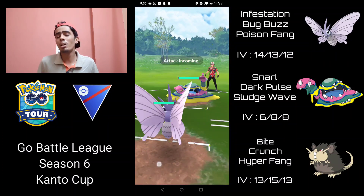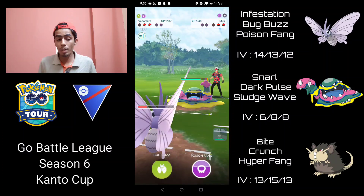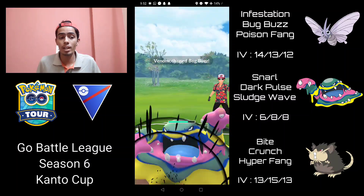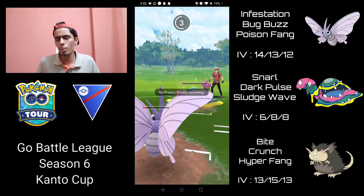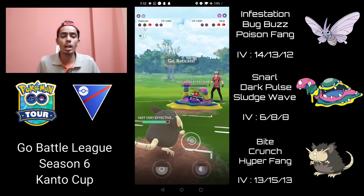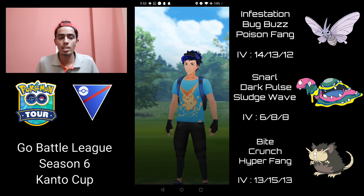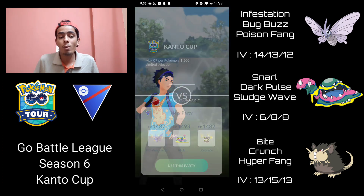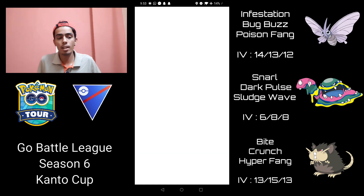They come in with their Alolan Muk — not sure why they didn't switch it in against mine — so I come in with Venomoth. Venomoth is a decent matchup against Alolan Muk: we take neutral damage from dark type moves, poison type moves are resisted, and Bug Buzz does a lot of neutral damage because of that dark/poison typing. Unfortunately we lose the CMP, but I come back with Alolan Raticate to farm the Alolan Muk down and land a Crunch on Hypno. They decide to give up the match — another classic. Most people have only one counter to dark types, and as long as you can get it out of the way you can still line up Hypno against Raticate.